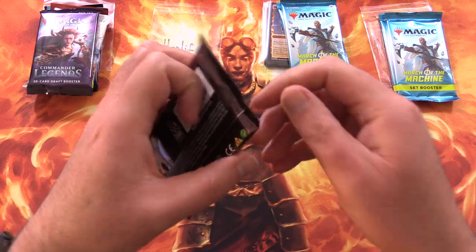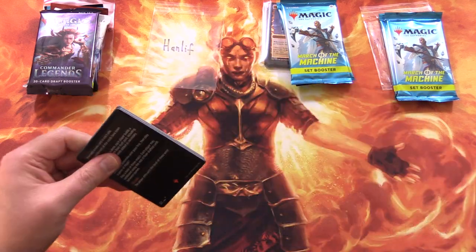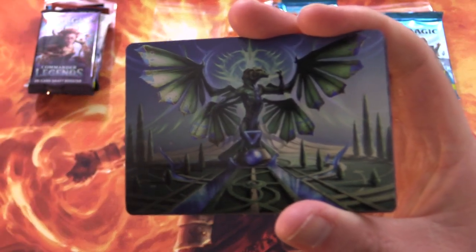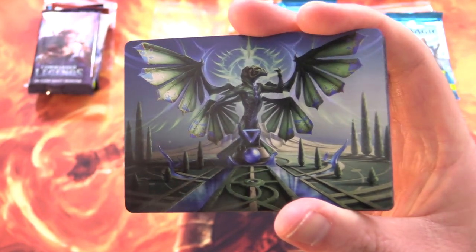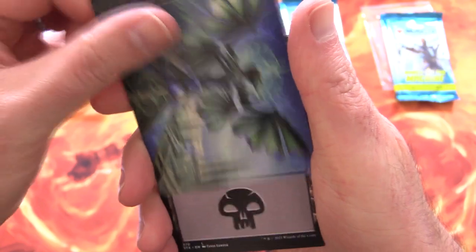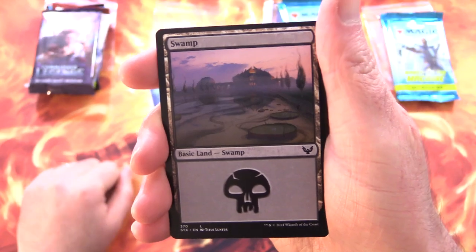Thank you for being a patron, Hanliff. Patrons get the Rares, Mythics, Foils, and anything over a buck, along with the art cards and anything from the list. I'm going to say Galazeth Prismari at a guess — let's see who it is. It's Kondrix. I always get them mixed up.